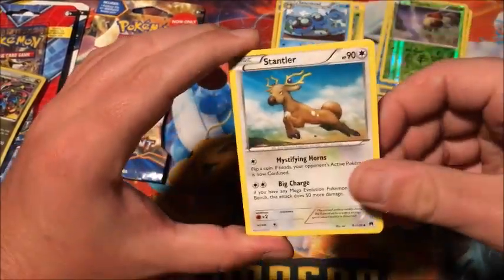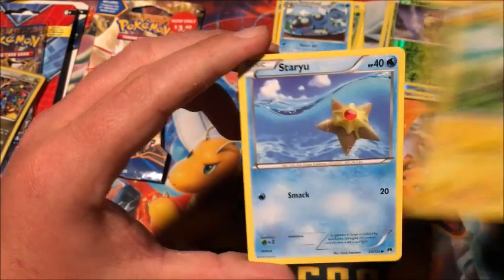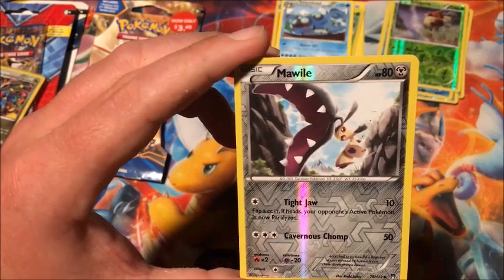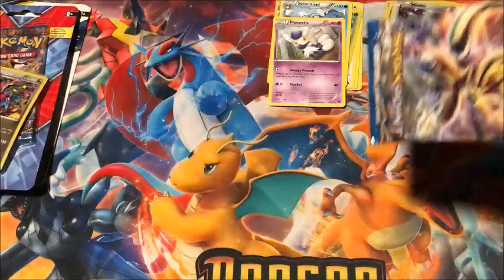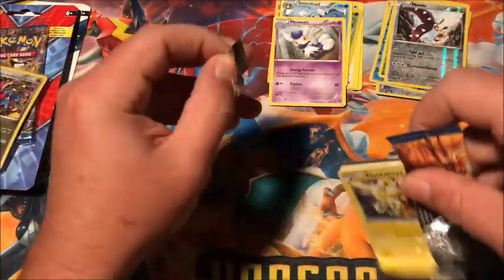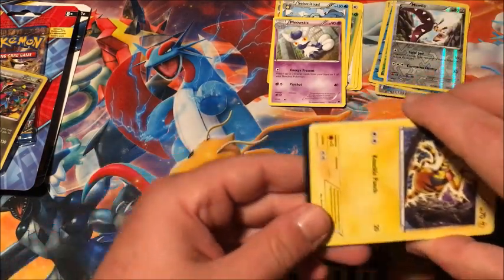We got Stantler and the rare is a non-holographic Meowstic. Meowstic is a rare in a lot of sets — Burning Shadows, Unbroken Bonds, Breakpoint — for one that in my opinion doesn't even really need to be a rare.